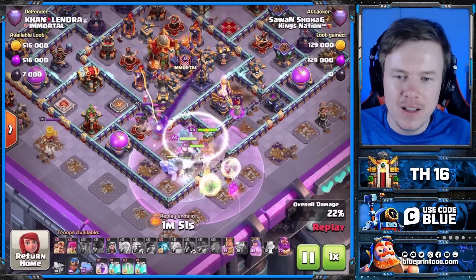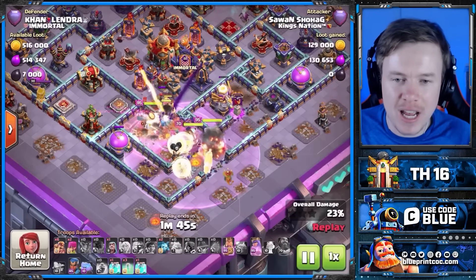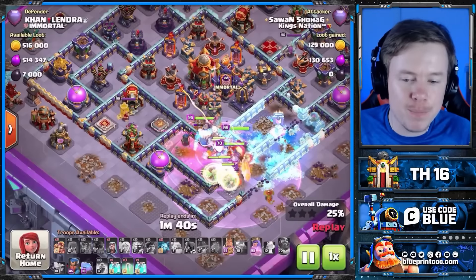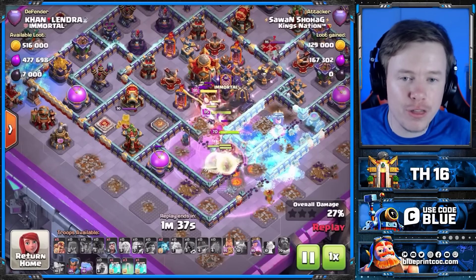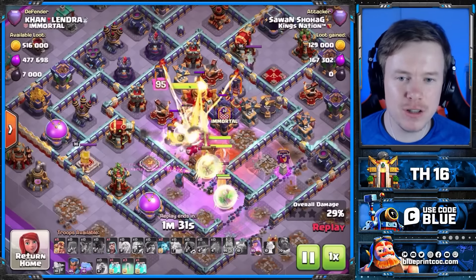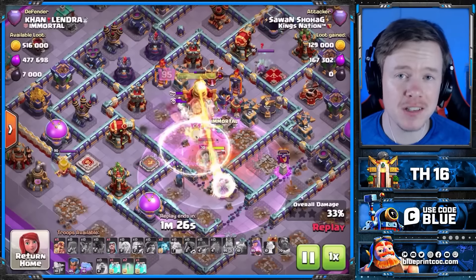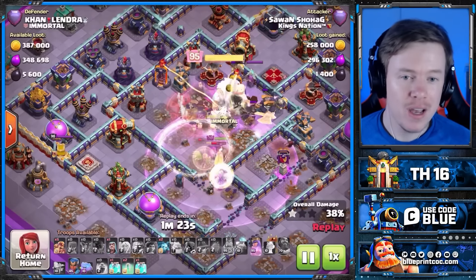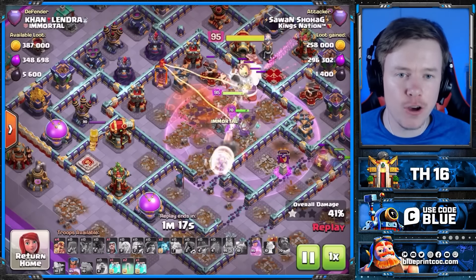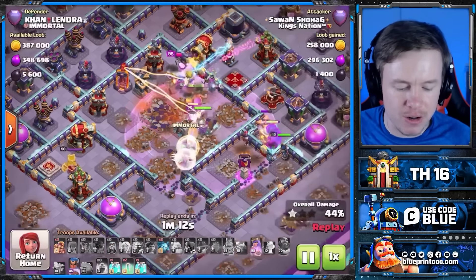With the Root Riders coming in, we use an Invis to get the Monolith off them — not the best Invis — then pop the Warden ability, because otherwise all the Root Riders are going to go down. We use our Rage on the Healers to get these Root Riders back to life. With no Freeze Spells, we've got two Clone and three Invis to take down the core. You're going to see why this is possible because of the Gauntlet glitch. This won't be around forever — by the time you watch this, it may not be in the game anymore. I'll tell you: there's no way this triples without the Gauntlet glitch, but every other attack in today's video does not require it.